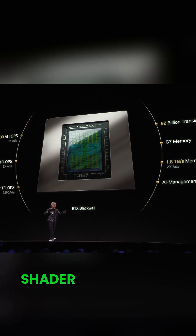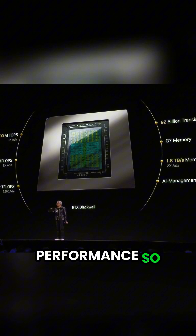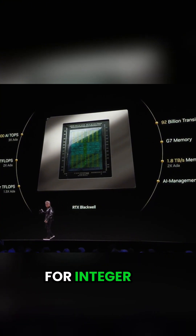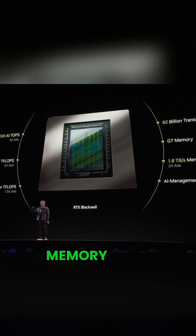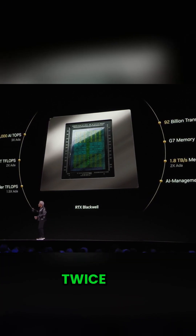There is actually a concurrent shader teraflops as well as an integer unit of equal performance — two dual shaders: one is for floating point, one is for integer. G7 memory from Micron, 1.8 terabytes per second — twice the performance.